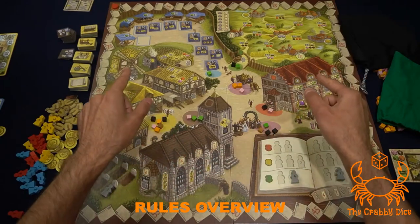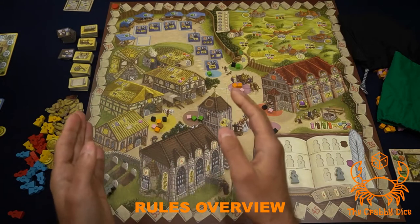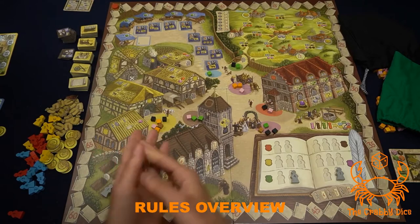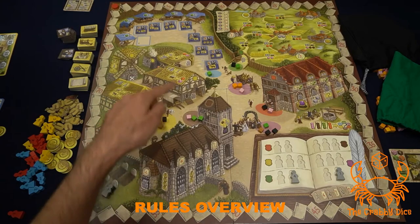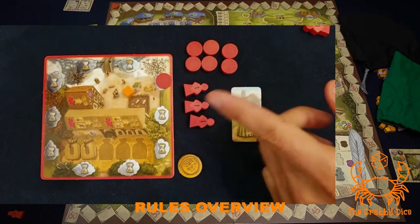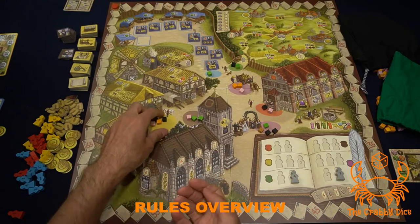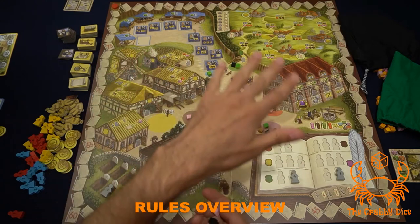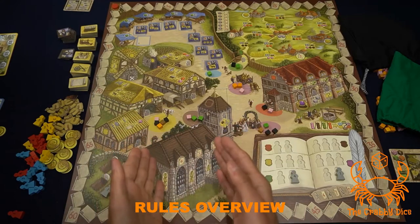Welcome to the Village rules breakdown. At a high level, Village is an action selection game. You're gonna be selecting an action on the board and then pulling a cube from that action area to perform the action. For example, if I want to do a crafting action - the yellow section - I'll pull off a cube to perform it. Any cube you pull off will reside on your player board for later use, except for black cubes. Each following player can do the same action until all cubes are gone, and then you can't do that action again until there's a round reset.